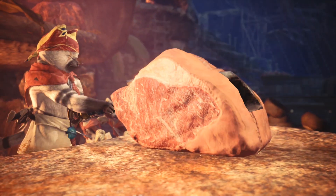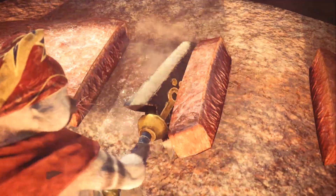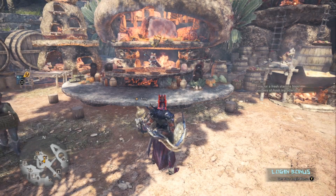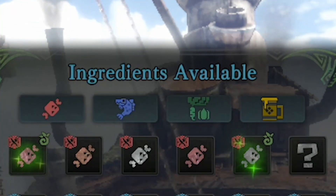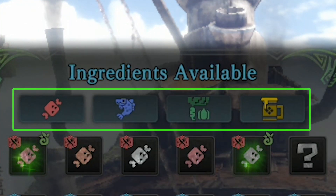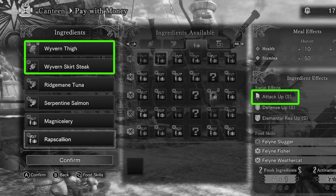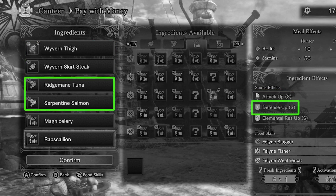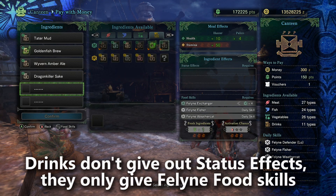I'm going to break down how you should go about building a meal. Click on Custom Platter. You'll see four tabs at the top that divide your ingredients by meat, fish, veggies, and drinks. Every two pieces of meat gives you a new level of attack up, every two pieces of fish increases your defense up buff, and every two pieces of vegetables increases your elemental resist buff. Drinks increase your rewards, so I won't talk about them as much.